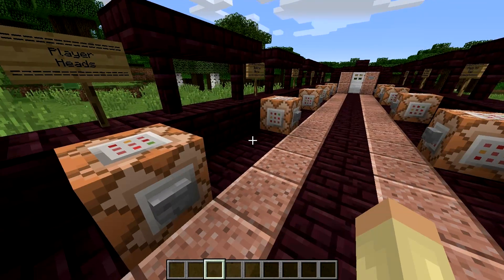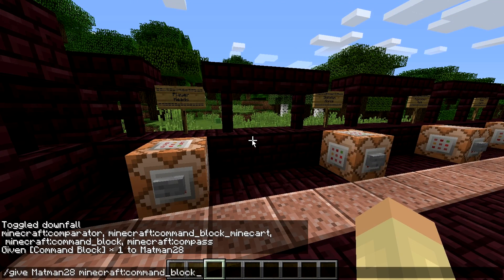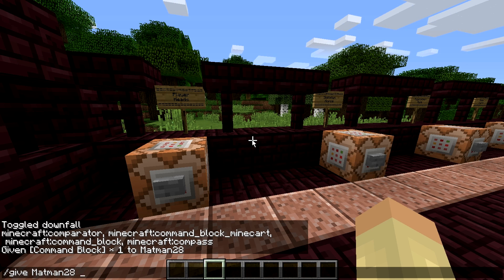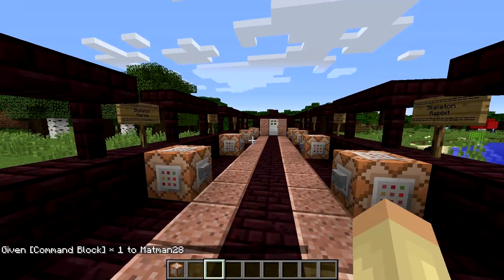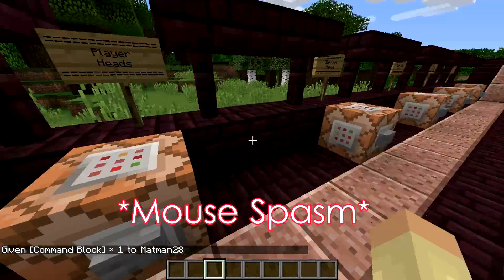So to start off, how do you get command blocks? What you do is slash give and then your username — in this case it's me — and then you can do minecraft:command_block, or alternatively you can just do command_block, and it'll give you a command block. Once you've got the command block you just have to open it and put the commands in.